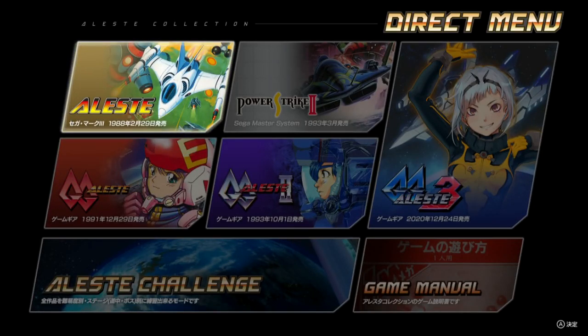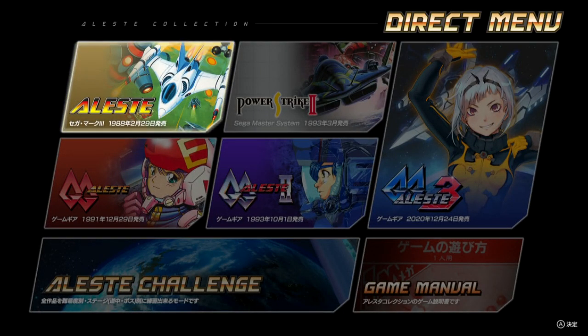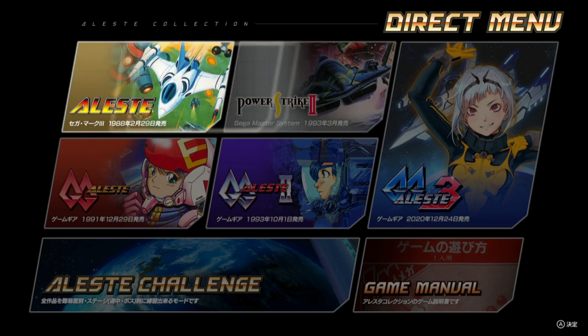So with that out of the way, let's hop to the main menu of the collection. Here we see the Alistair Collection in all of its glory. There are a total of five games present, six if you count alternate versions. Under the Alistair menu you have the ability to select between Alistair and Power Strike, which is the English version. The game series itself has some interesting history among these titles that came out for the Master System and the Game Gear.